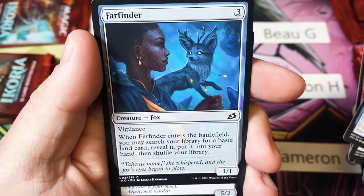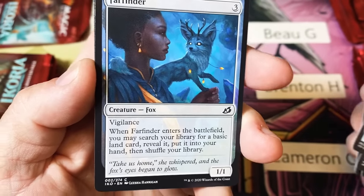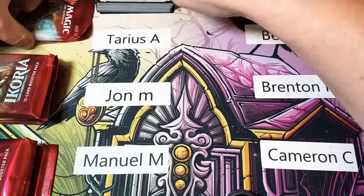Wood's Leech — I really like this guy. He's 3 mana for a land tutor with Vigilance, and he's a 1/1. He's not spectacular, but I think he's just enough.